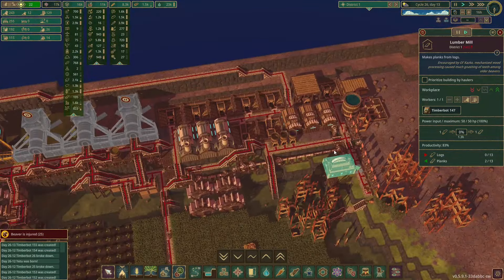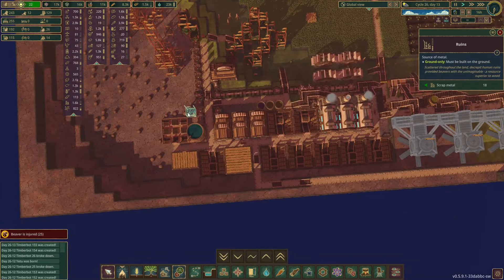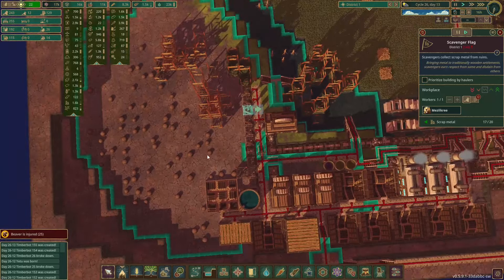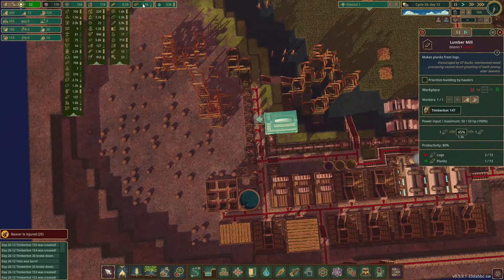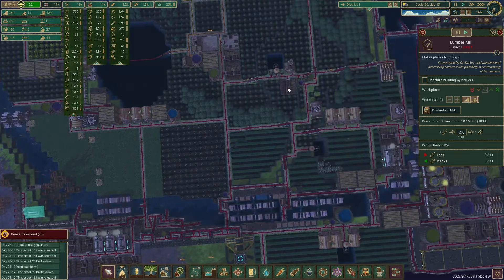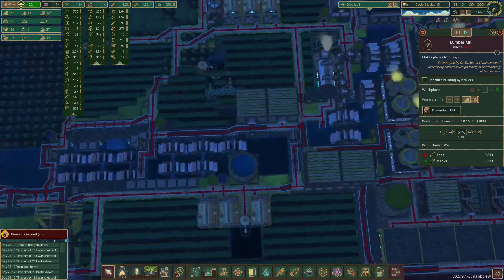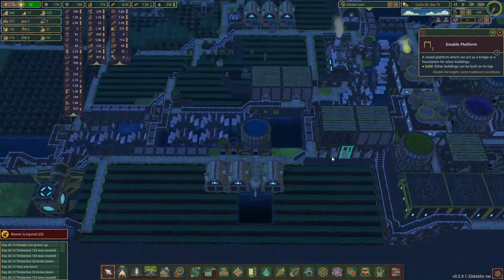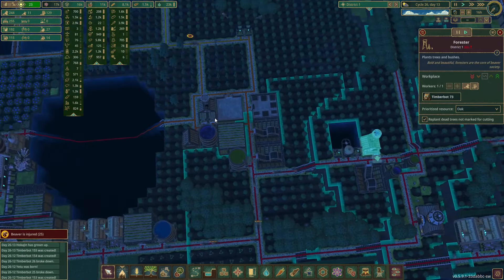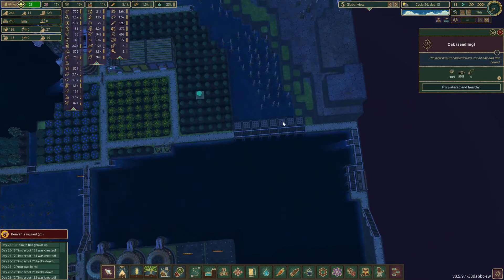I also placed in a dirt excavator. Then I did a bit of work on this side as well. These smelters are all bots. I added in a couple of gear factories and lumber mall. I had to reroute the power through here so we can have enough. As you can see, we are producing about 5300 and we are only needing 2800.